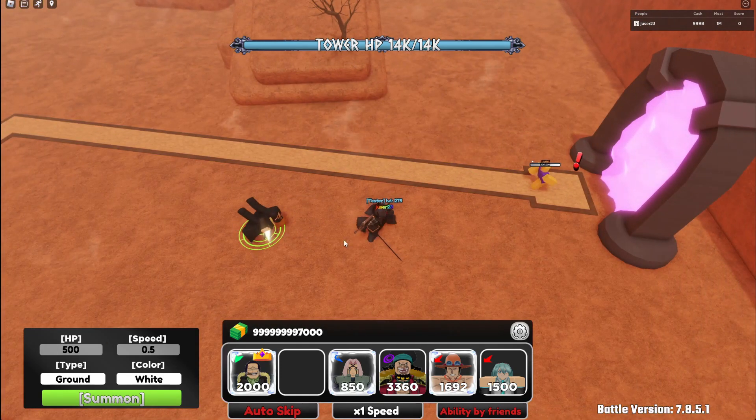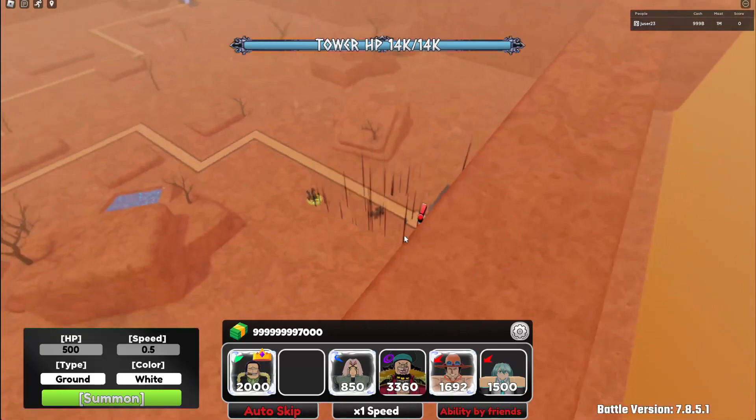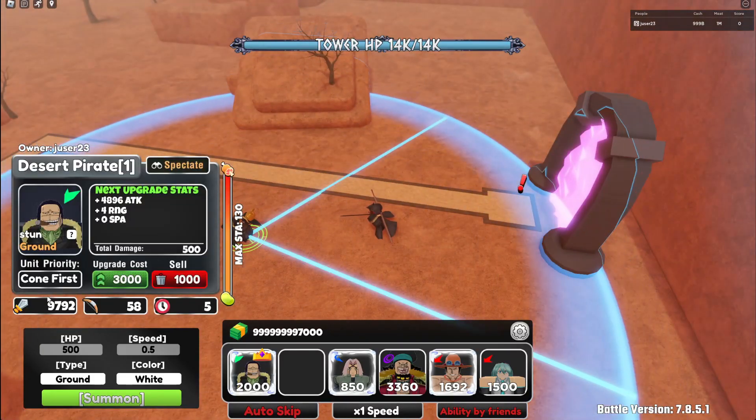So his attack does 10k damage and stun, which is pretty good for placed down.